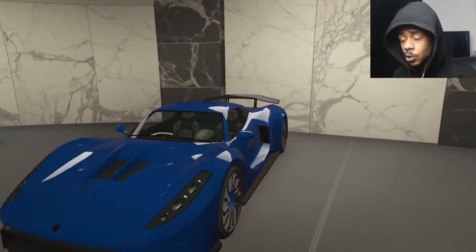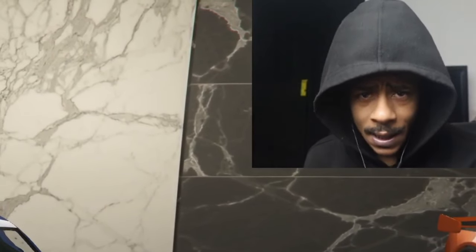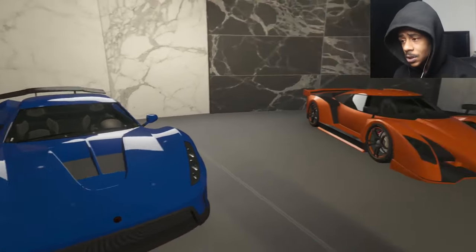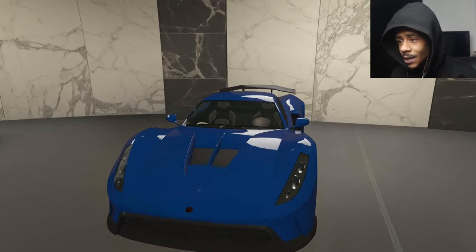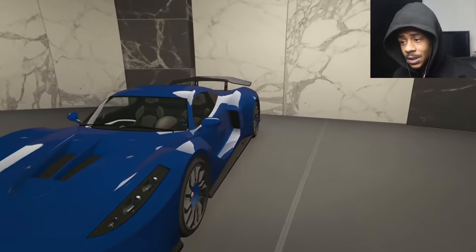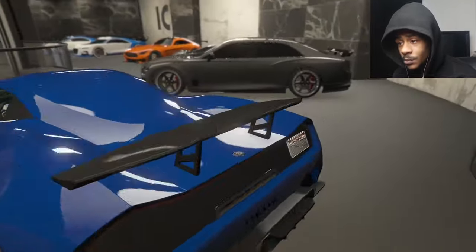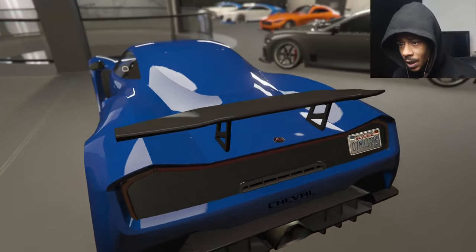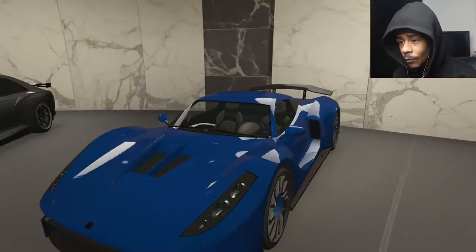Blue makes cars look crazy, especially supercars. So if I ever get a supercar in my life thanks to y'all supporting and hitting that like and subscribe, we're going places. But it's called the Taipan if you want it on the website. I really like it. The body kit goes so crazy. Black spoiler — it's a little futuristic in the back, like it's an EV car or something, and I don't think this thing is an EV car. I really rock with this car right here though.